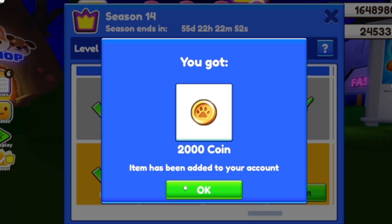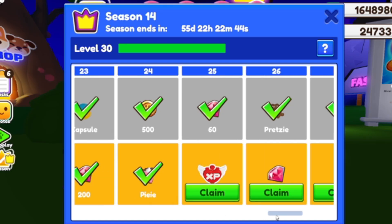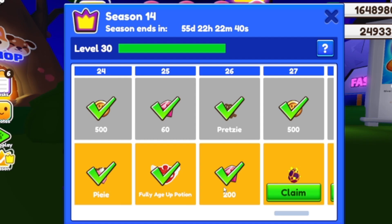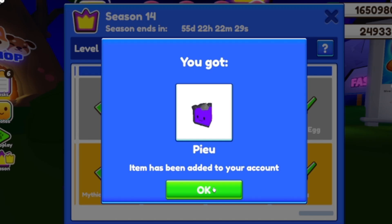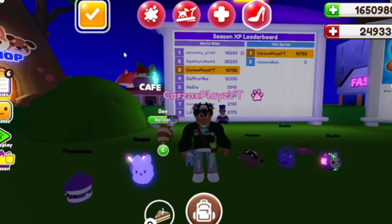All right, and then we have 2,000 coins, 200 gems, and a pie pea. We have a fully age of potion and 200 gems, the mythic egg, an evolved mythic egg - always save those guys. We have 2,000 coins, a golden capsule, and we have a pea - which is this one - the incredible petling.